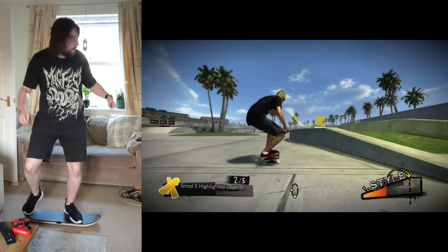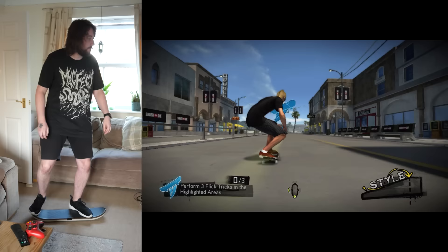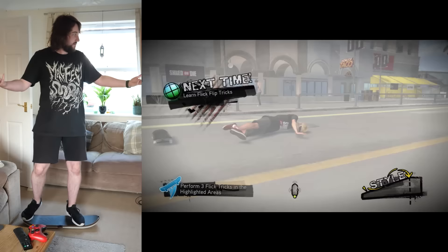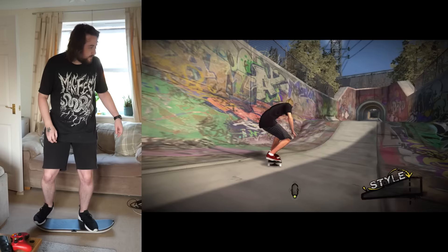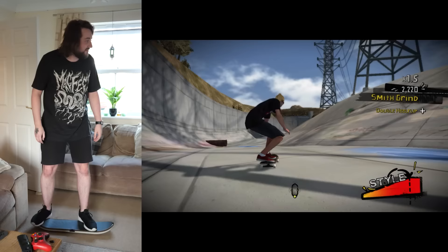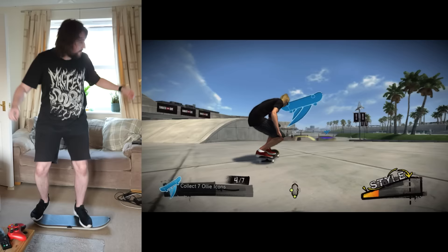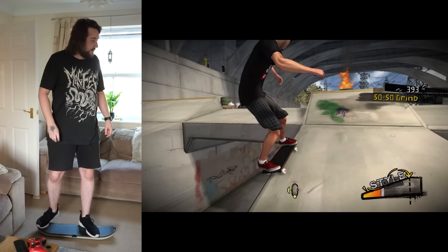I can push the board, I can manual, and I can certainly ollie — but performing specific tricks is an utter nightmare. This board cannot read the more subtle motions needed to activate certain tricks. In the first three minutes of this tutorial, no matter how many tries I gave it, this trick never ever worked. This is just for the tutorial. Sometimes even something as basic as an ollie doesn't register. For a game so focused on performing tricks, the fact that the controller only lets you perform a basic jump sometimes is enough reason why it should never have been released.